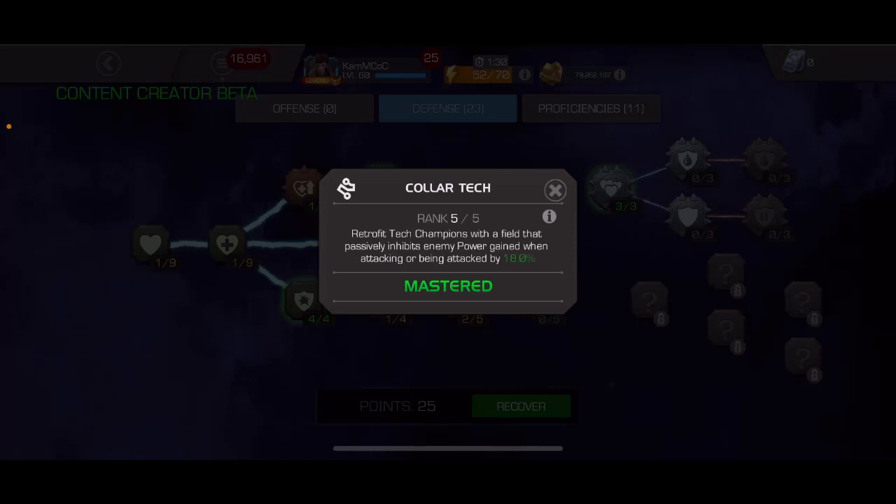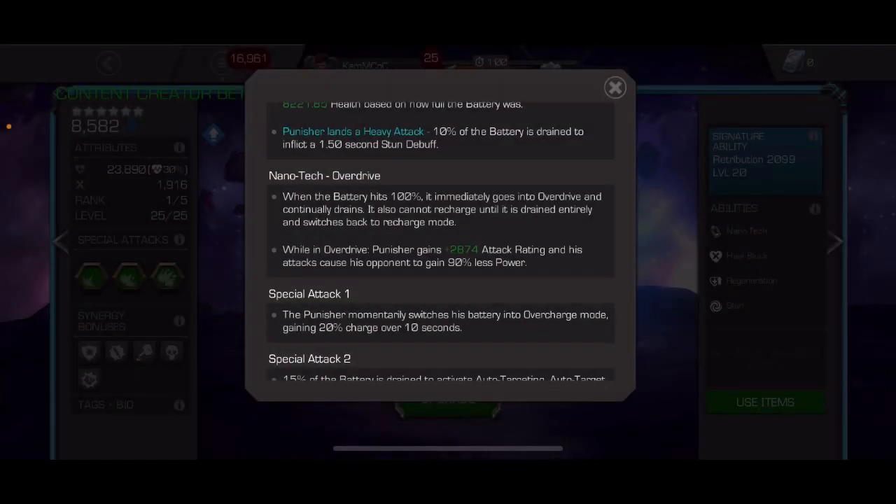Here is the description of the Collider Tech Mastery - this mastery reduces the power generated by opponents when they're hitting you or get hit by you by 18% when you're using a Tech Champion. And this is the description of Punisher 2099's overdrive mechanic: while in overdrive, Punisher gets some extra attack rating, and his attacks cause his opponent to gain 90% less power.